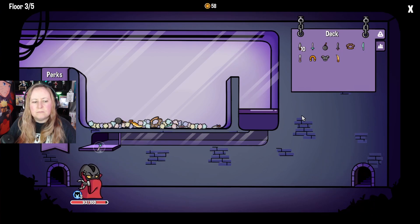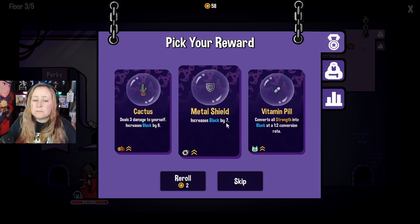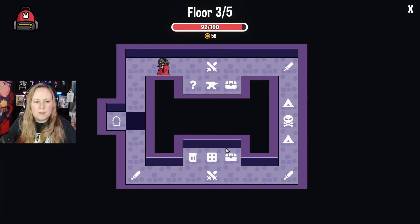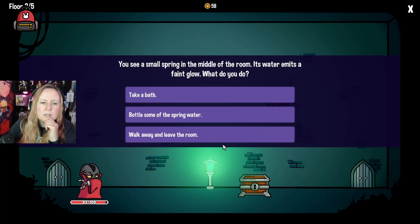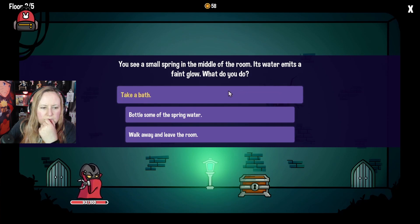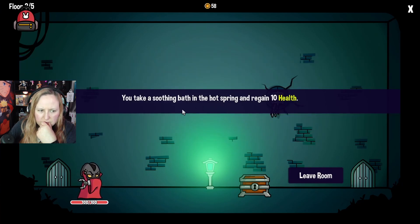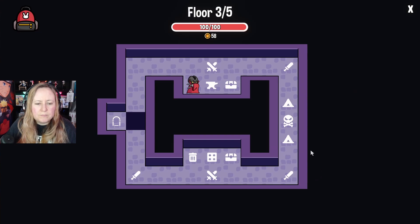Maybe. Deals three damage to yourself, increases block by seven. Converts all strength into block. Let's do this one. You see a small spring in the middle of the room - water emits a faint glow. What do you do? Take a bath! You take a soothing bath in the hot spring and regain 10 health. Cool. All right, so we just leave the room.